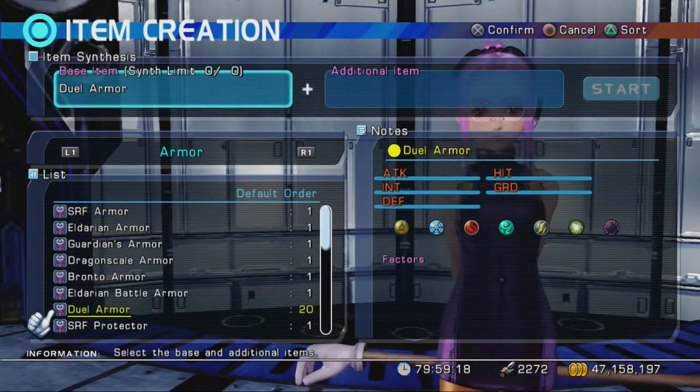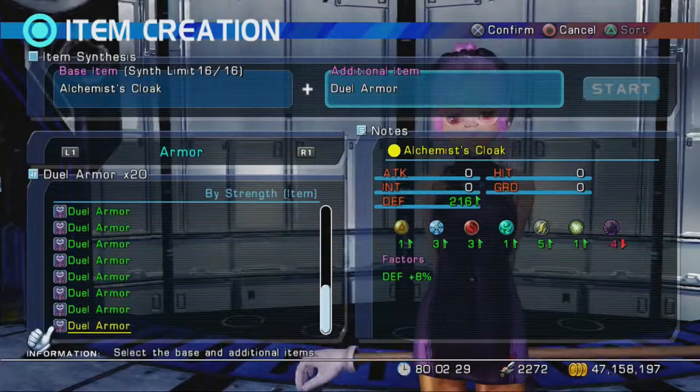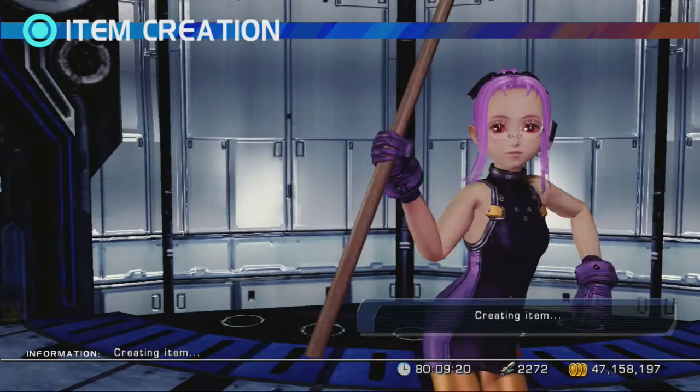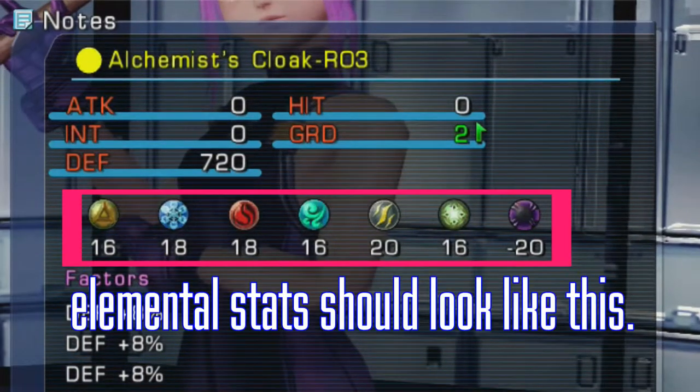First thing we gotta do is make a suit of armor that has EXTREME ELEMENTAL DEFENSES! So take a piece of armor that has a synthesis capacity of 16 and start synthesizing dual armors onto it like your PlayStation depends on it! Once you've reached the synth limit, go into your menu and use a magical clay to duplicate that piece of armor.